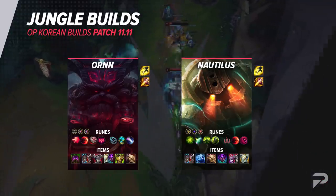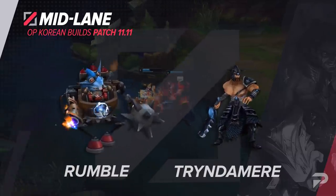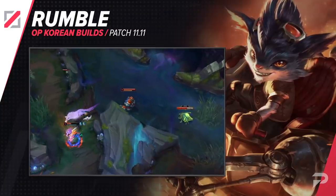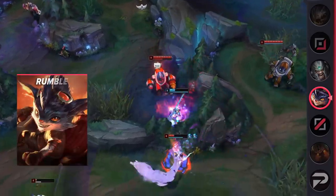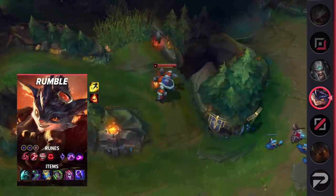Next up, let's talk about the mid lane. Our first mid lane build is for Rumble. Rumble mid has consistently outperformed top lane Rumble for quite some time now. The build we're showing you, however, takes a slightly different approach. You'll want to use this setup against melee champions — champions like Yasuo and Zed are ones that like to snowball. Rumble acts to stop these picks in their tracks with insane burst damage.